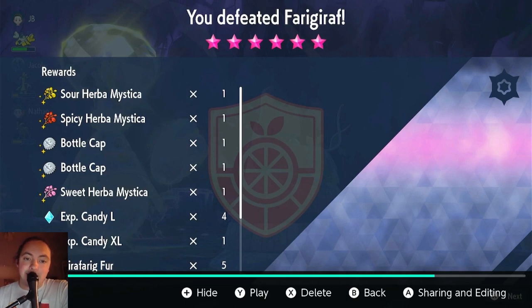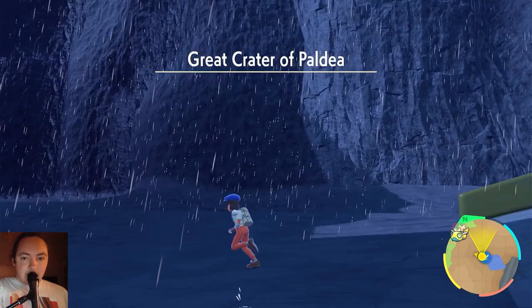This time we got a Sour, a Spicy, and a Sweet, as well as two bottle caps. These HP mons are the ones you're going to be wanting to farm if you want to find Herba Mystica.